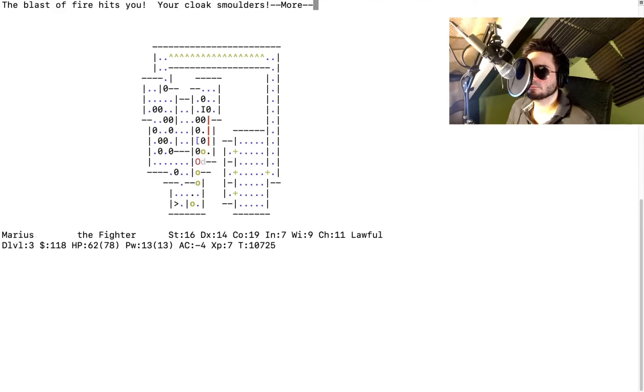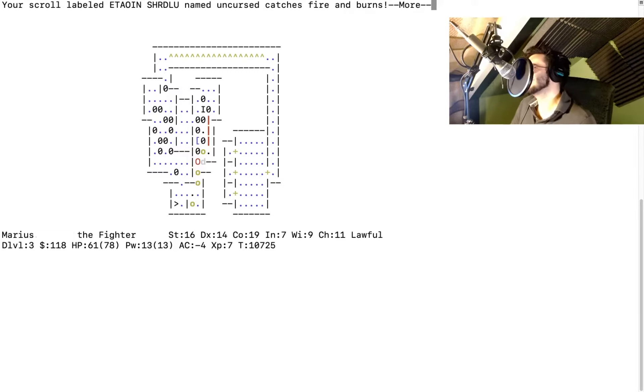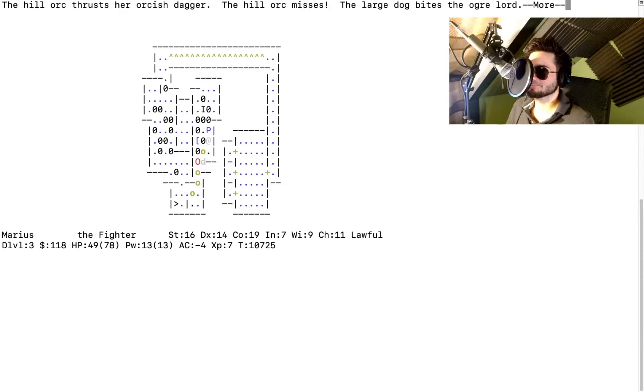The blast of fire hits you — your cloak smolders. They're getting hit by fire, that's nasty. A scroll catches fire. We lose an item named and cursed — it burns orange. The hill orc busts the orcish dagger. Where did the fire come from? I don't know.